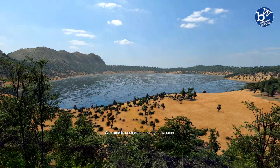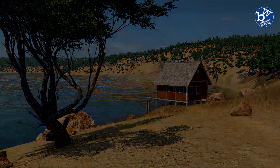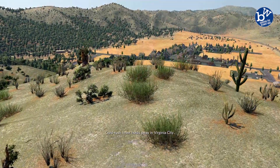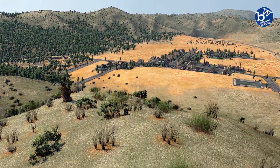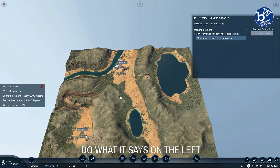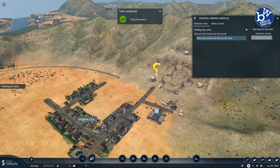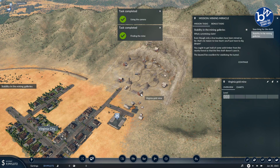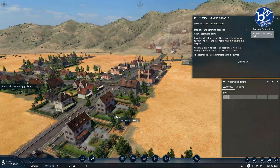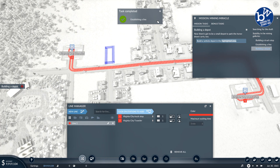Welcome to uncharted territory, newcomer. Want to get rich? Then you're in just the right place. Gold rush fever holds sway in Virginia City, and you — you're lucky. All you have to do is find the mine, get an overview, and find out where the riches lie. You'll need solid timber from the nearby forest, and there's got to be a small depot to park the horse-drawn vehicles.